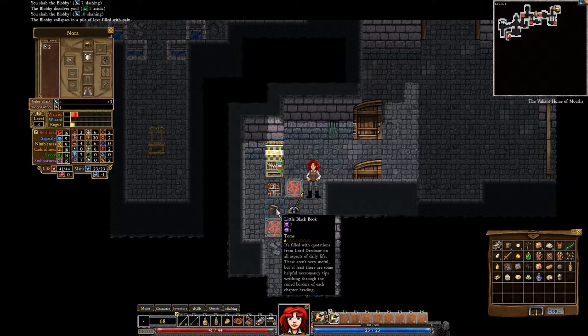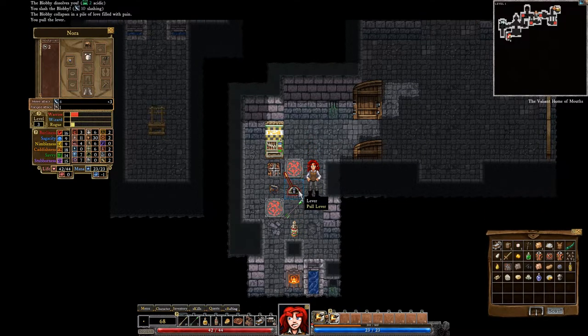Little black book — it's a tome. It's filled with quotations from Lord Dreadmore on all aspects of daily life. These aren't very useful, but at least there are some helpful necromancy tips writhing through the ruined borders of each chapter heading. Let's pull the lever and see what happens. Nothing.